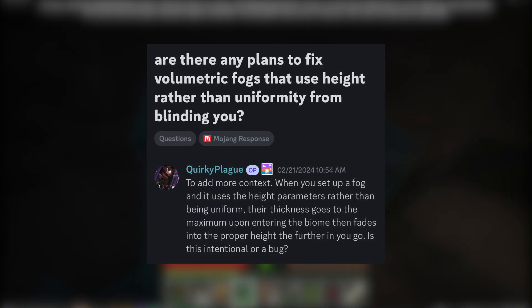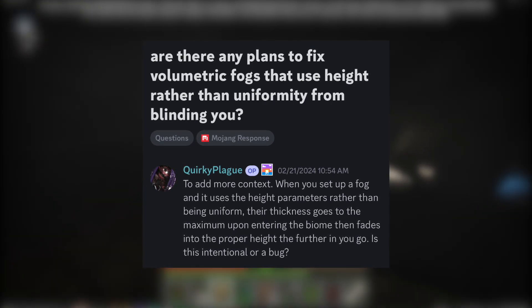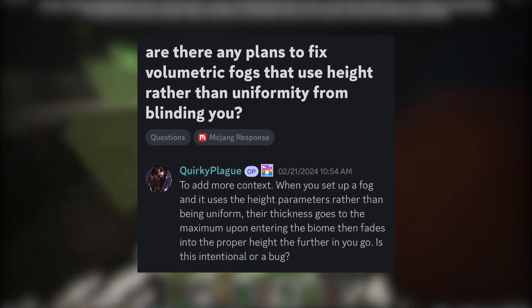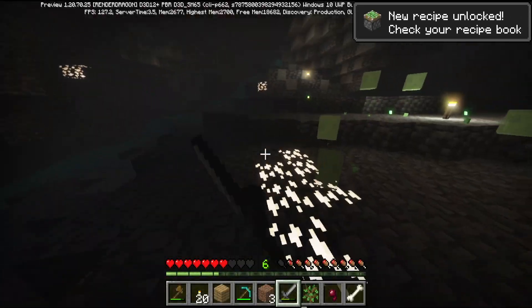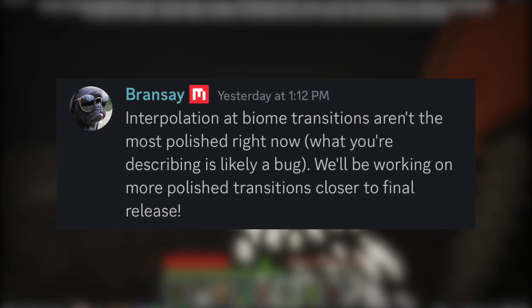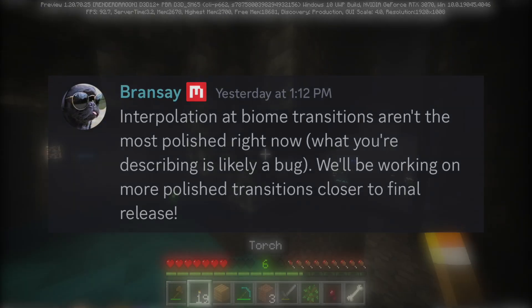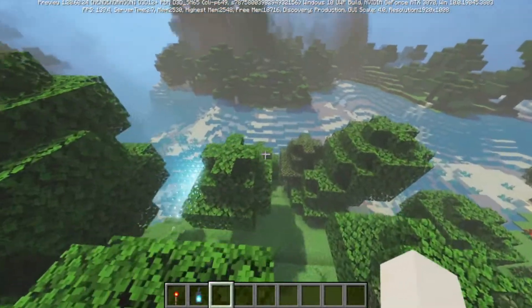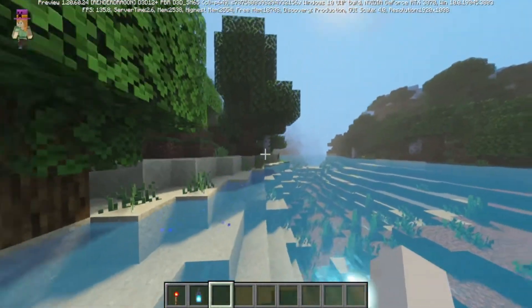Are there any plans to fix volumetric fogs that use height rather than uniformity from blinding you? When you set up a fog using height parameters rather than uniform, its thickness goes to the maximum upon entering a biome, then fades into the proper height the further you go in. The dev responded that biome transition interpolation isn't the most polished right now, that this is likely a bug, and they'll be working on more polished transitions closer to final release.